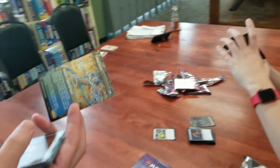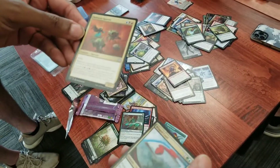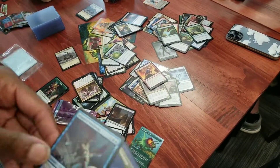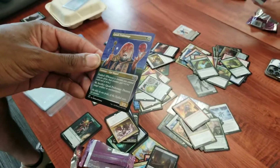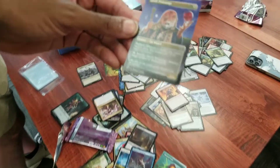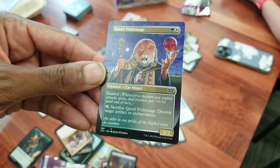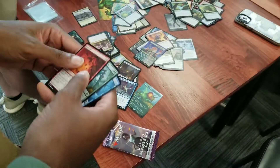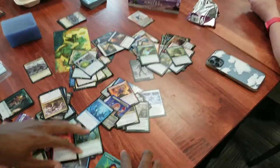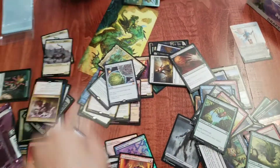Rancor — that's pretty popular. Another one of those, yeah, that's like nine dollars. 'Whenever a creature you control attacks alone, that creature gets plus one plus one until end of turn; sacrifice closely' — wait, Pride Maze: destroy target artifact. Oh yeah, good artifact removal. And then full arts — another cat demon, cool!